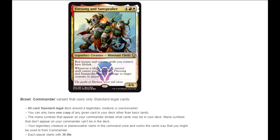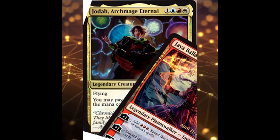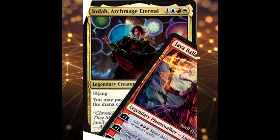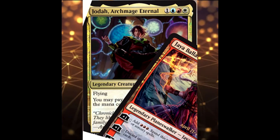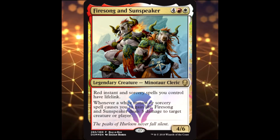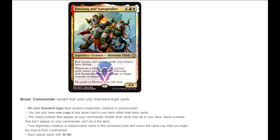To give an example: there's a new guy from Dominaria who's a four-drop for red, white, blue, and colorless, but you can pay red, white, black, blue, and green instead of paying spells' mana costs — making him a five-color brawl deck because he has all five mana symbols. But Fire Song and Sunspeaker is red and white, so you can only have red and white cards in that deck.